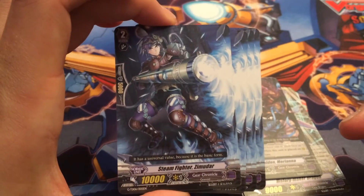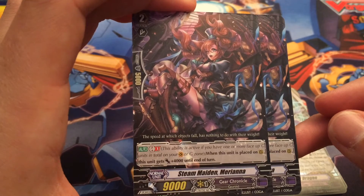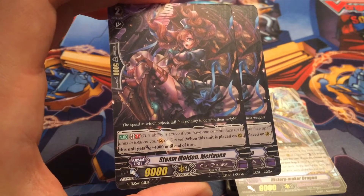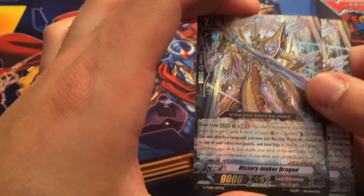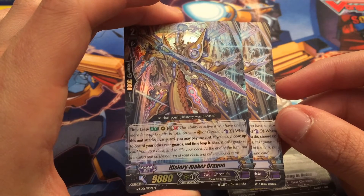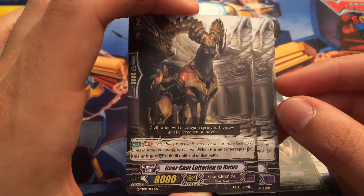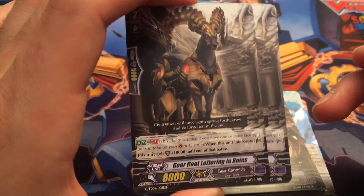You get four 10K attackers — nothing much to say to that. Steam Fighter Zimador — I like them better than Smoke Gear. You know, it takes away from the Dragons, which is nice. Then you get Steam 8 and Mariana — you get two of these. GB1, when it's placed on rearguard, you get plus 4,000, so that's for when you use her to Time Leap and stuff — she becomes 13K. She's one of those cards you want to keep calling back out. Then you get two History Maker Dragon — you get one foil, one non-foil. GB1, it gets Time Leap. When it attacks a Vanguard, you counterblast one, and if you do, you choose up to one of your rearguards and Time Leap it. Then you get two Gear Goat Loitering in Ruins — great artwork, stupid name. And when it intercepts it gets plus 10K at GB1, but it's kind of wasted because people don't really run these.